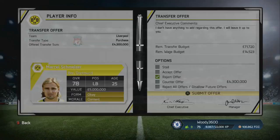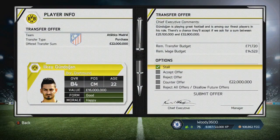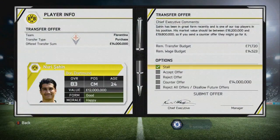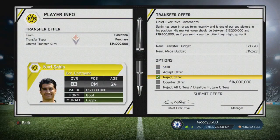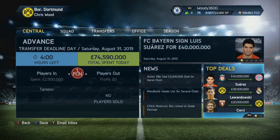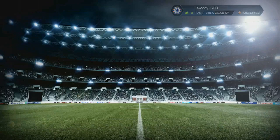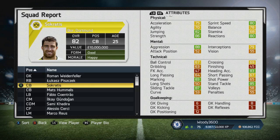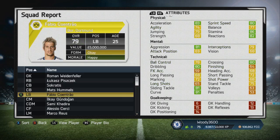We head into transfer deadline day. There's an offer for Marcel Schmelzer which I'm going to reject — we're going to use him on a rotation basis with Fabio Coentrao. Ilkay Gundogan is also staying; he's our best holding midfielder alongside Sami Khedira. We also get another bid for Nuri Sahin — it's pronounced Sahin, which I confirmed on forvo.com, a pronunciation website recommended to me. And the midfielder I thought was Yoyis is actually just Yoic — Milos Yoic. You don't pronounce the extra J in the middle.